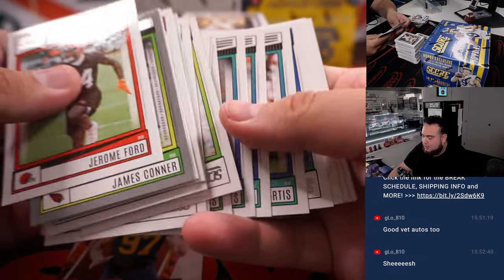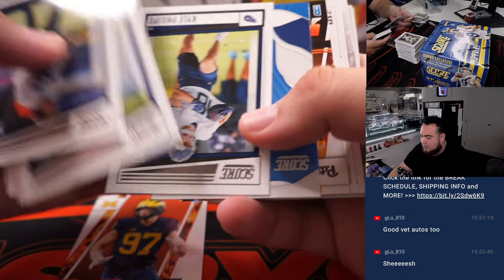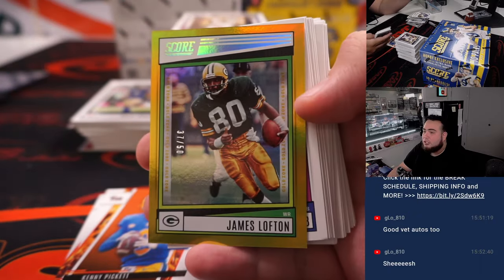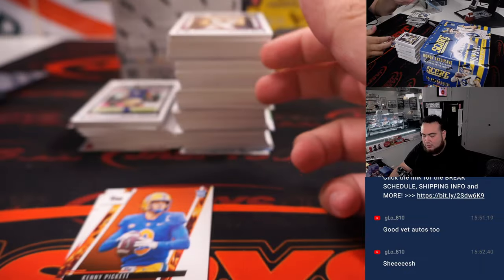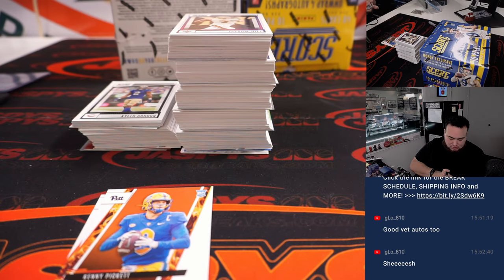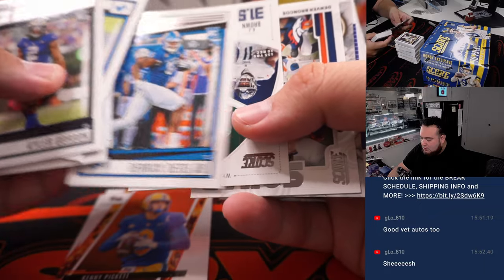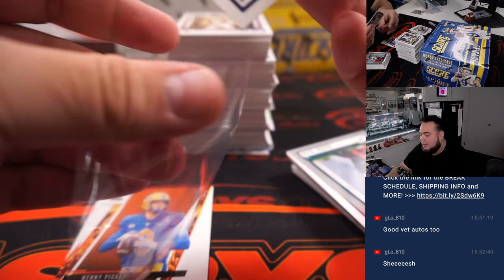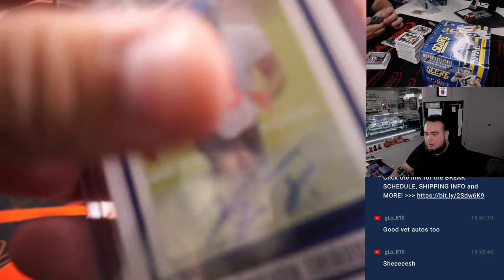Alright, we'll just skim through the base. Like I said, the majority of it is base and everything will ship. But there's kind of a pattern once you get to this part. James Lofton numbered to 50. KV on Thibodeau — NFC East, going to Bennett. Nice first couple hits right there.